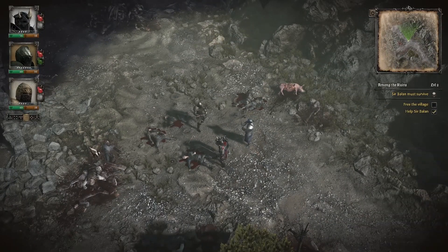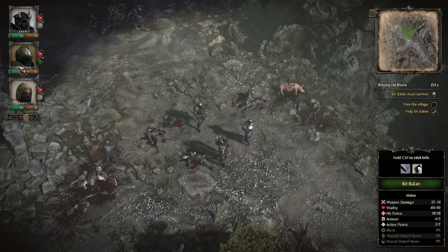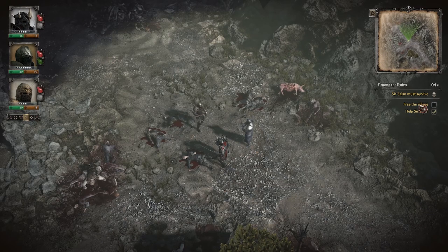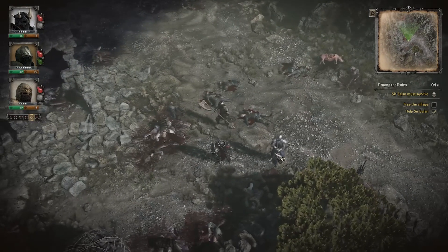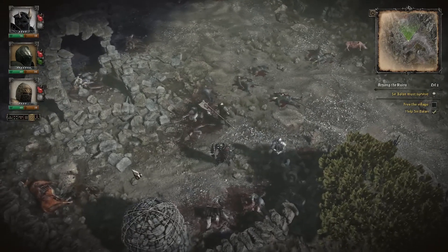There he is — he has the same amount of hit points. Now Mordred has more vitality than anybody. Free the village and Sir Balan must survive. We're going to go down this direction. We might as well go to the diamond formation now — with us in front and these two guys back, it's a better setup. We can see we're stymied here.